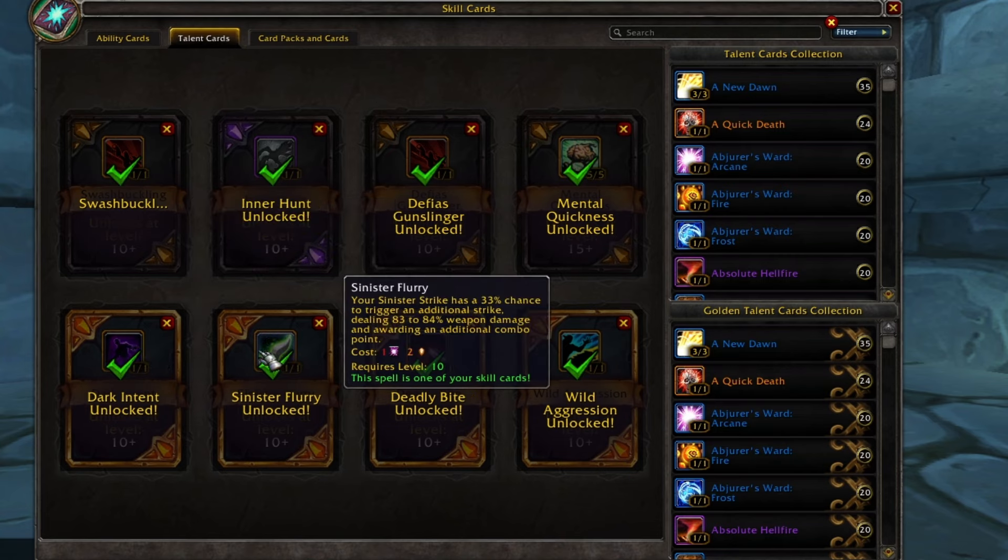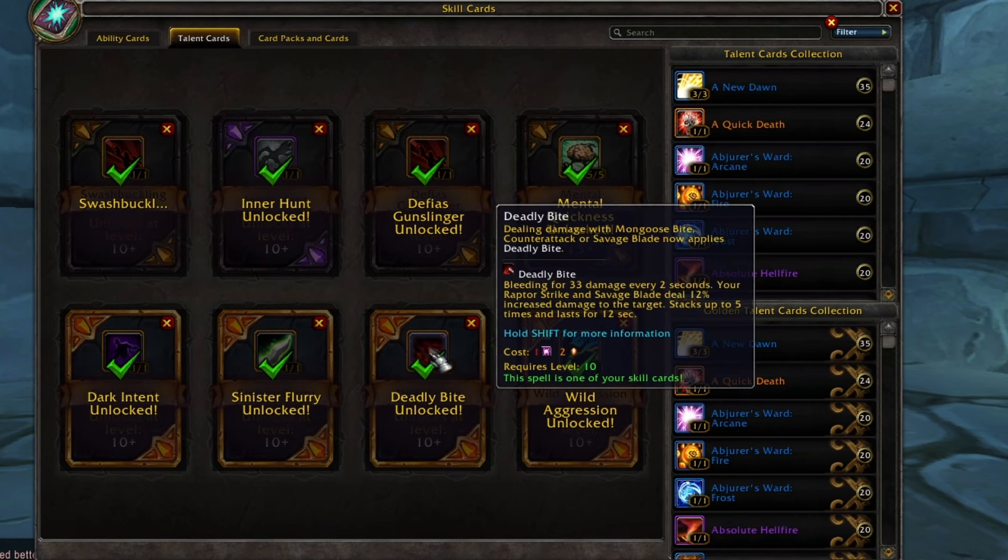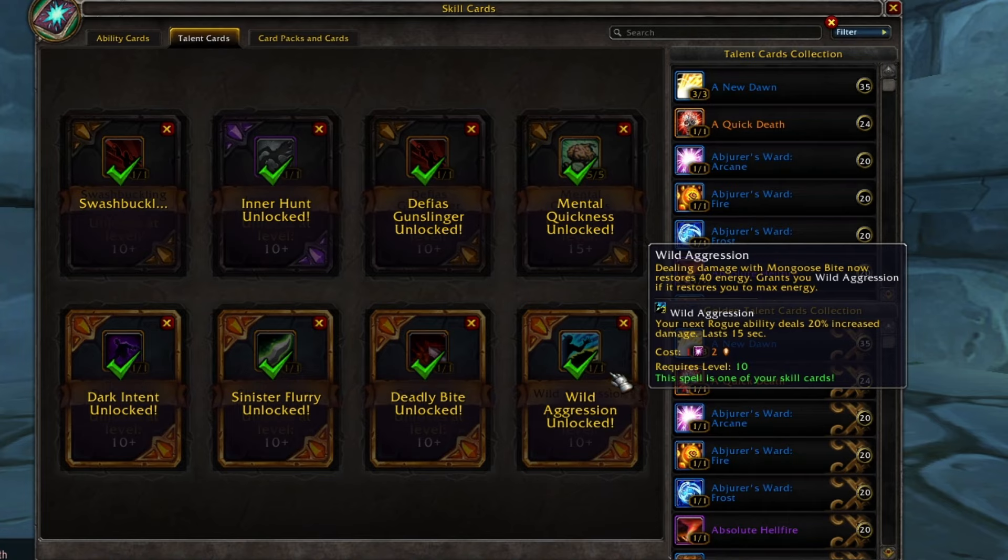Sinister Flurry gives more damage and more combo points with a 33% chance, which is quite high — one attack out of three will always proc it. I wanted to test out Deadly Bite in this one, but unfortunately it's not really that good. Even though I did roll Savage Blade randomly to have some extra range capabilities, both don't deal that much damage, although it does add a little bit to Raptor Strike. I decided on Wild Aggression, as this makes my Moongoose Bite restore 40 energy, which allows me to constantly pump Sinister Strike without any talents for energy regeneration, and on top of that it also makes Sinister Strike hit for 20% more.